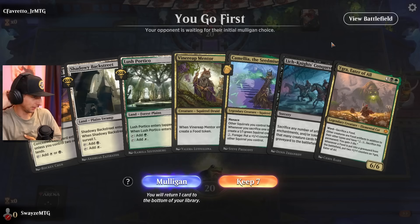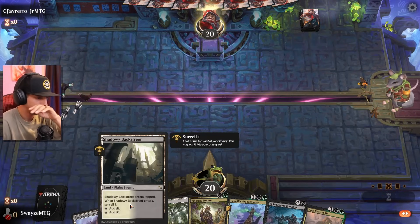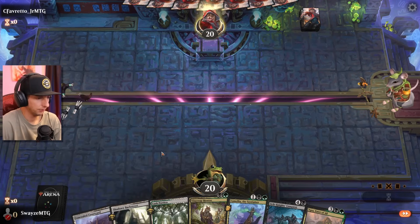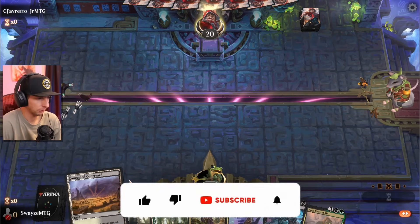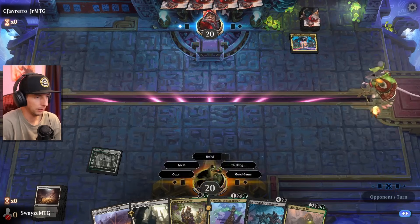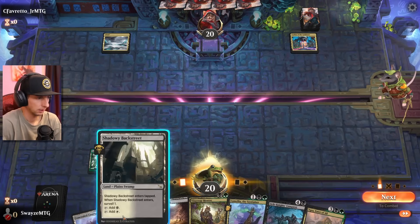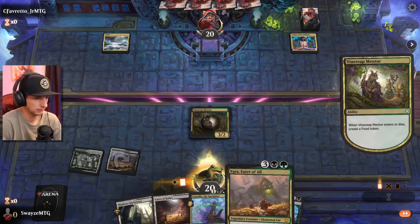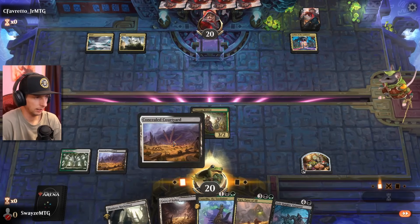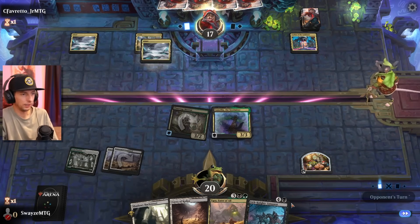I went ahead and made a couple minor adjustments — took out the Hydra, added in a bit of removal, adjusted the numbers. I think we're going to have an easier time finding the Conquest. We've got a couple of Surveil lands here. I should probably play the Lush first so we can get down the Mentor on curve. They dropped a Leyline. Let's get down the Mentor and attack in. We may just go with Camellia here and start sacrificing our food tokens.